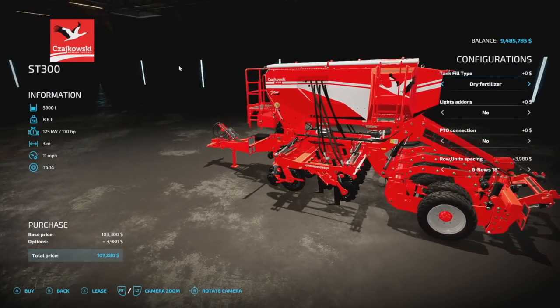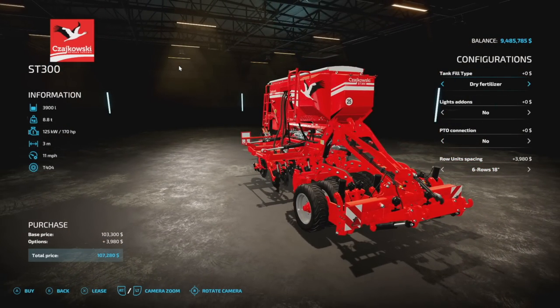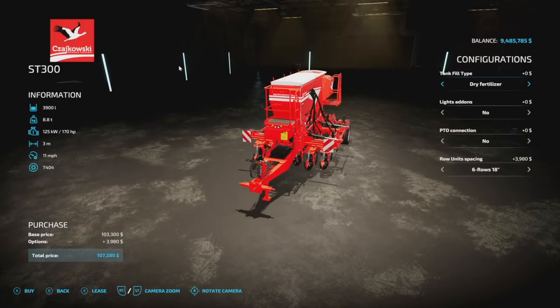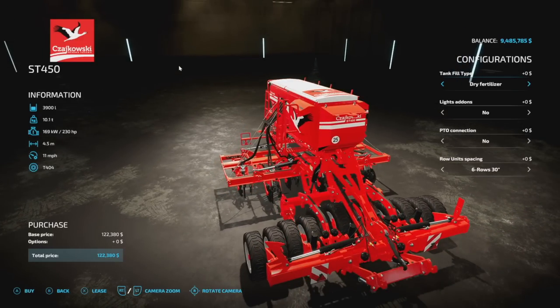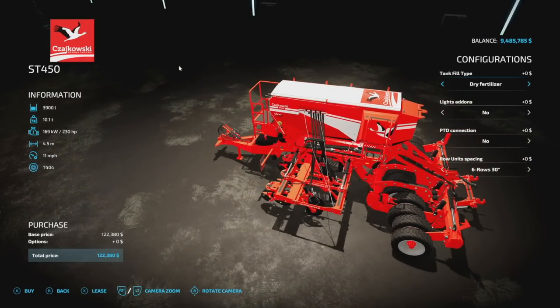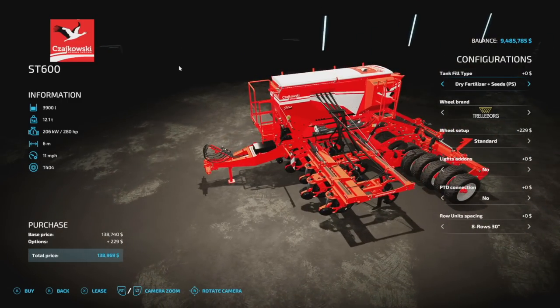One of the benefits of using this is you get a machine that will cultivate and fertilize before you even put any seed in the ground. If you're using base game features, all you have to do is put the seed in the ground afterwards and then fertilize one more time and you're done. Looking at the tank fill types: you have dry fertilizer, dry fertilizer and seeds, then the extension with dry fertilizer, and the extension with seeds. We're going from 3,900 liters, split in half, then 4,900 liters, split in half — depending on what you want to use.